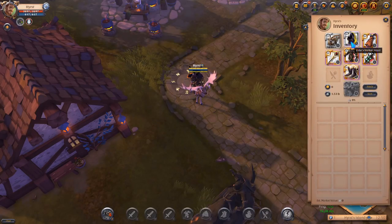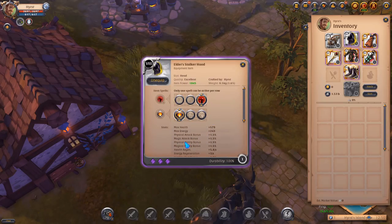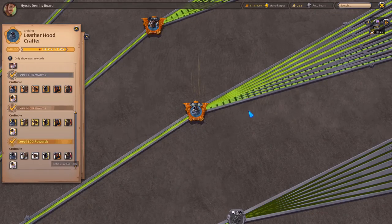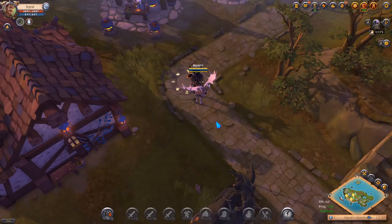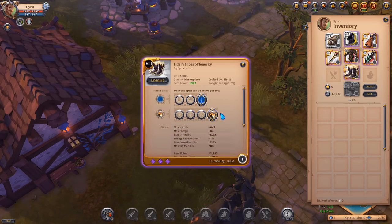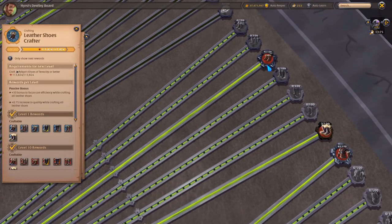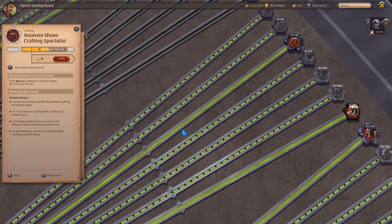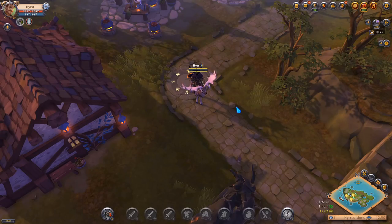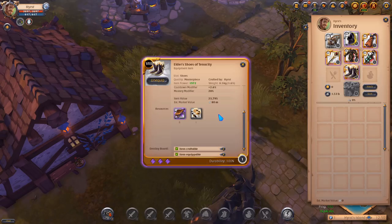I did the same thing with every other item I wanted to craft. To level up the spec to 100 to be able to craft the tier 8 Stalker Hood, I just went to Lymhurst and did the same thing as with the Cursed Staffs. The same thing applies to Shoes of Tenacity — I bought a lot of materials to craft Assassin's Shoes, crafted a lot of them, and studied them all to get 100 spec. I did it in Lymhurst too, because you get a bonus for crafting leather shoes there.